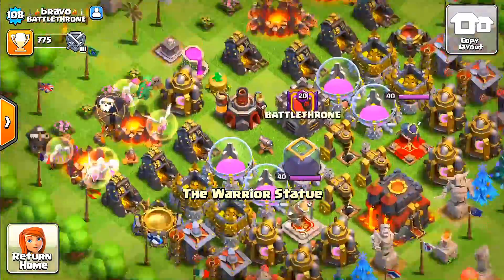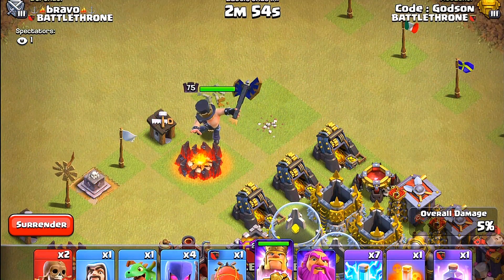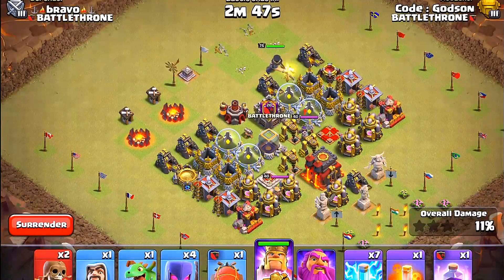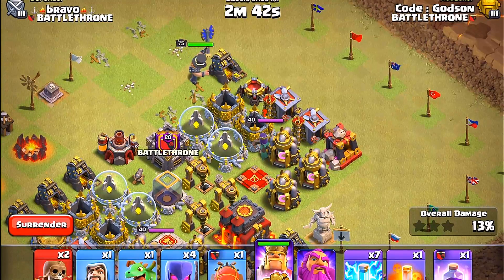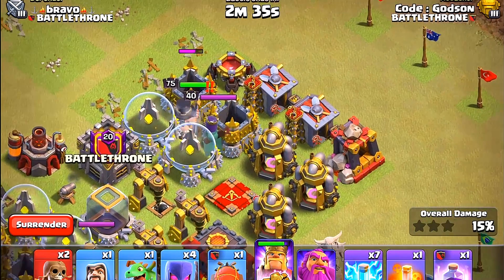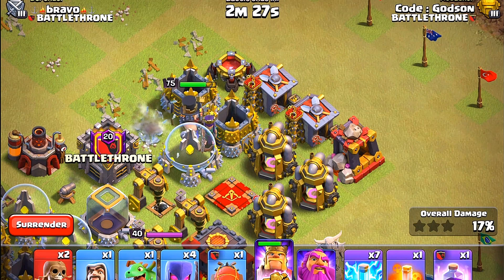Here we go - our king is going in, fighting the base with no walls. Let's see if we can get the Barbarian King in there and take out some of this stuff. He's gonna have to fight the enemy queen - she's level 40. I don't see him having a problem with that. The queen has high attack power but low defense. Let's see if he can just take her out... yes, he does! Very easy. And look at this little baby cannon going after him - it's like a fly swatting.